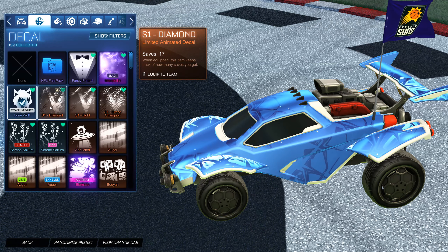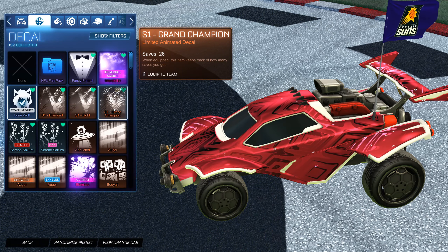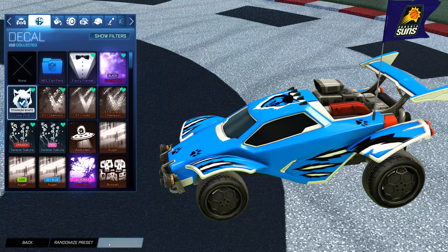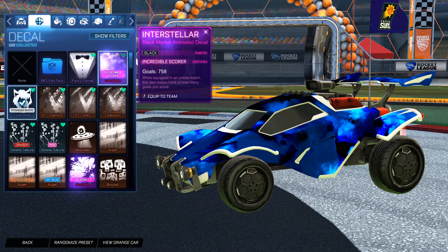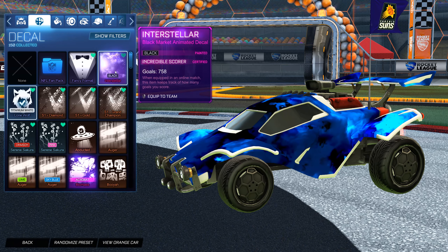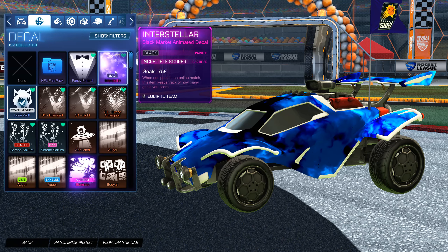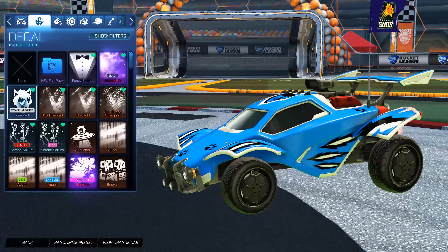And then we've got my Season 1 decals. These three are probably my favorites: the Diamond, the Gold, and the Grand Champ. The Grand Champ is really clean — I like the Red. There's a lot going on but it's still really nice. You can probably tell why I like the Diamond and the Gold — these are my colors right now. And then Black Interstellar — this was also in the item shop a couple months ago. This is the only Black Market I've gotten from there. I really like the black over the white Interstellar. The simplicity yet the detail of this decal is really what I like about it, more than some of the other Black Markets.